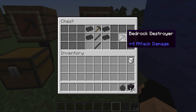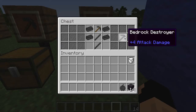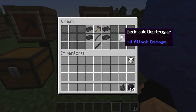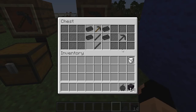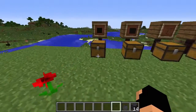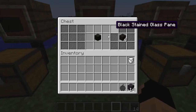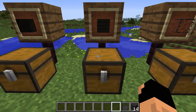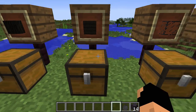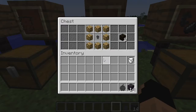The next item is the Bedrock Destroyer, which is used to destroy Bedrock. Your best bet is probably to make this first, get down to Bedrock level, and pick it all up rather than having to create more and more — even though it's very expensive. There's also Blastproof wood, which is made pretty simply and can be crafted into Blastproof planks, stairs, and slabs just like vanilla. And then there's Blastproof glass and Blastproof glowstone so that our torches don't go away — you can just put glowstone down.